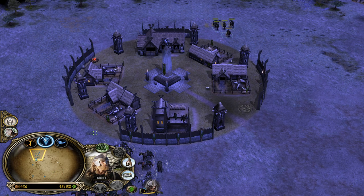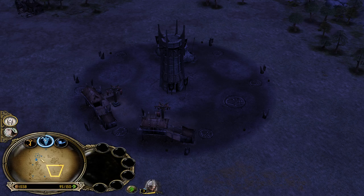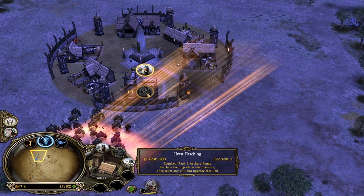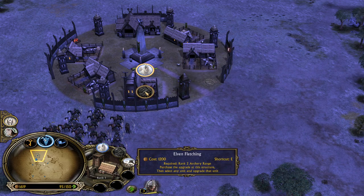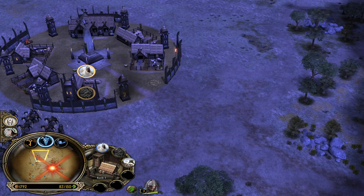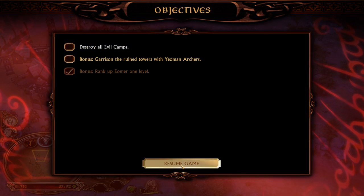We need to send those Rohirrim Archers to die because we will run out of command points - we have only 150 command points available. The Elven Fletching is needed, and we can get it when we have the Archer Range at level 2. Because we are building the Archer Range, we will also be able to get the bonus of garrisoning the Ruined Tower with Yeoman Archers.